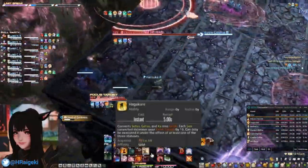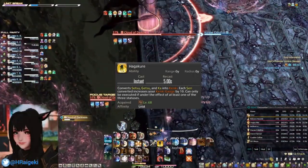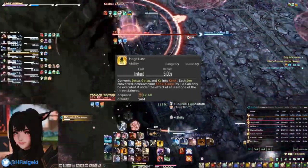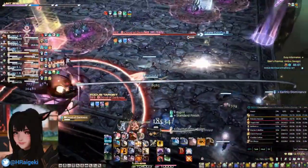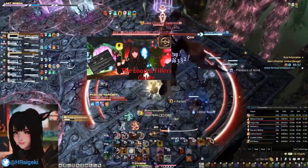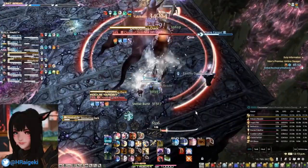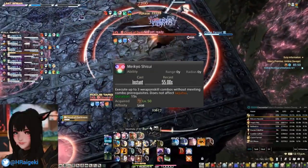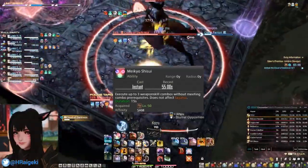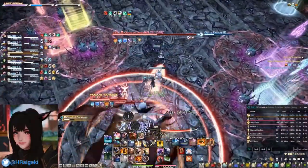Hagakure is an OGCD that consumes your Sen and gives you a specific amount of Kenki depending on how many Sen are consumed. It is mostly used on 1 Sen for the loop rotation — check out my Samurai loop rotation guide for that. Meikyo Shisui allows you to use any GCD without a combo requirement, usually used on Gekko, Kasha, or Yukikaze.